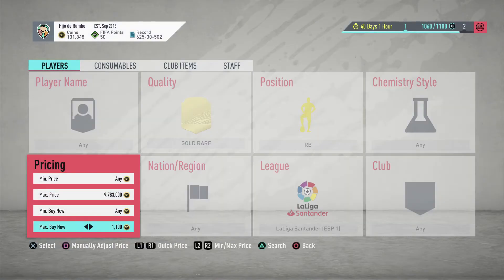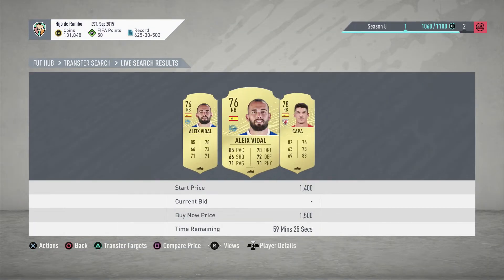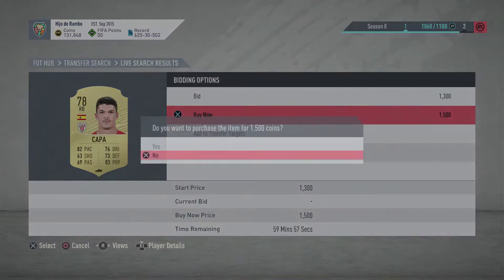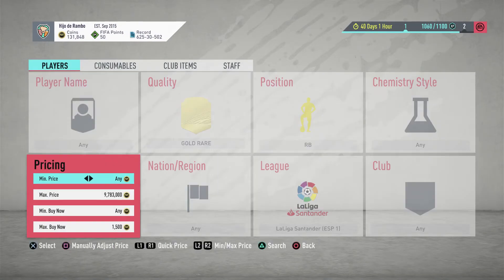We're going to look for gold rare right backs from La Liga. As you can see, the cheapest ones on the market are going for 1,500 coins — we're going to try and get them for 1,300 or less.